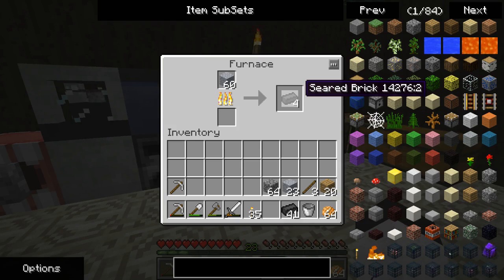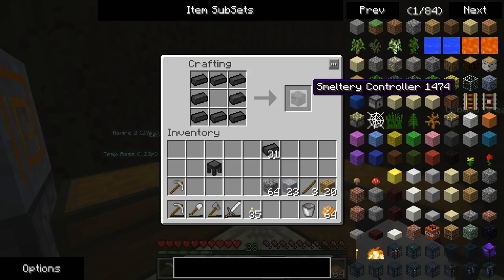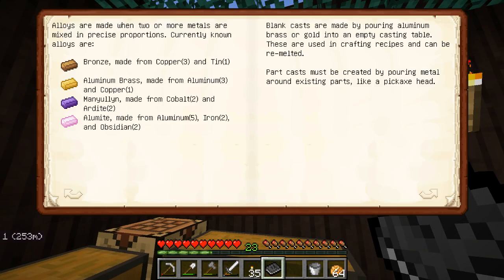I added a second battery partly because it lets me eliminate wires and partly because it helps store power. We need the seared brick for the purpose of Tinker's Construct. One of the first things I'm going to want is a casting table, a smeltery controller.